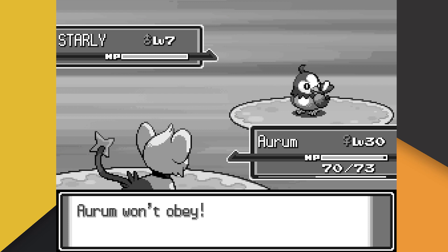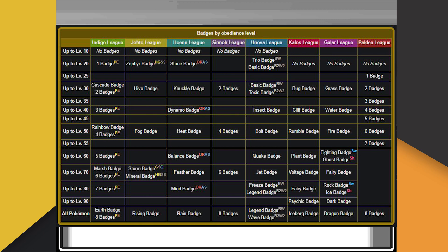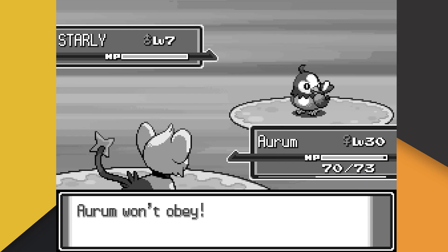Aurum is not listening to me. When I said that I didn't want to alter any stats at all on Aurum, I meant it — that includes the original trainer data. What that means is that Aurum is basically never going to listen to us during this challenge, since we're almost always above the obedience levels associated with the badges. I don't know if it's possible for a disobedient Shinx to beat Pokemon Platinum, but we're going to find out.